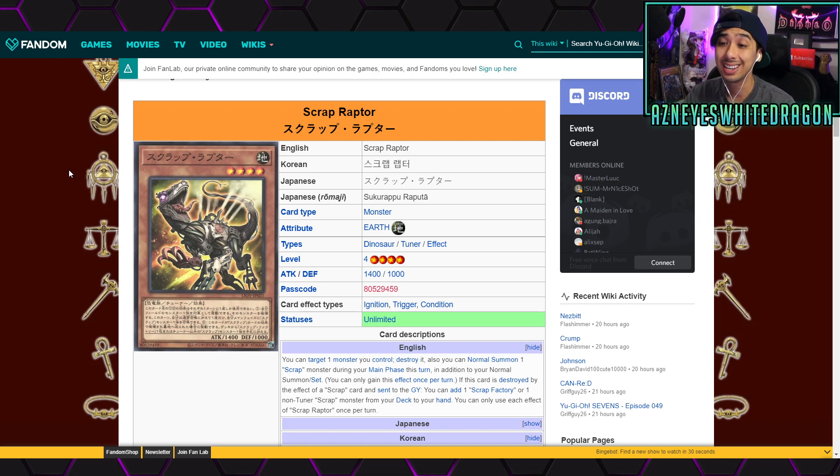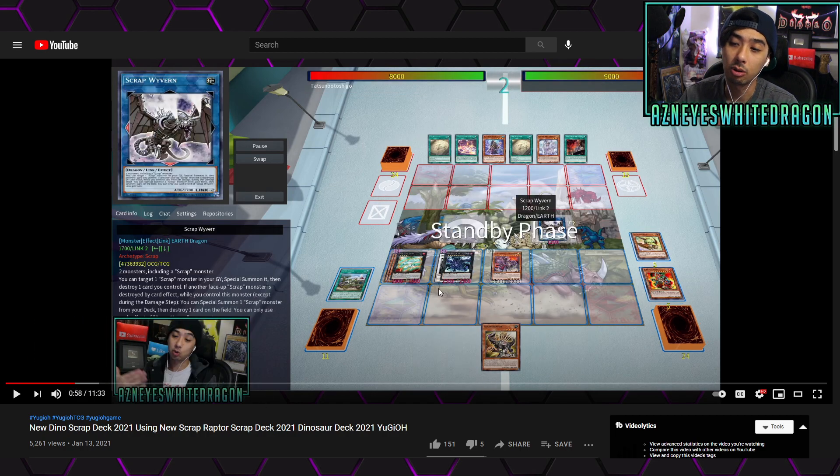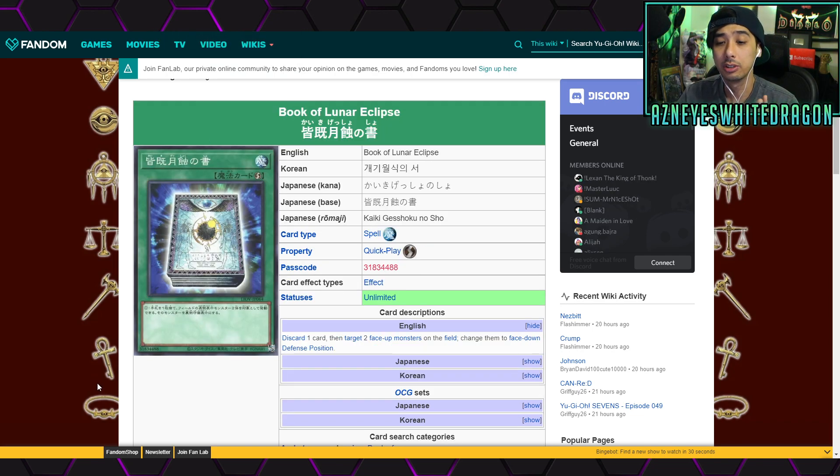Scrap Raptor is a card a lot of people thought was going to be a secret rare. It's an Earth dinosaur tuner with a really good effect: you target a monster you control and pop it, get an additional normal summon of a scrap monster, and if it's destroyed by a scrap card you add a Scrap Factory or a non-tuner scrap monster from your deck to your hand. It facilitates a lot of really cool combos — there are Orca variants and so many different uses because it's a dinosaur, a scrap, an earth, and a tuner.